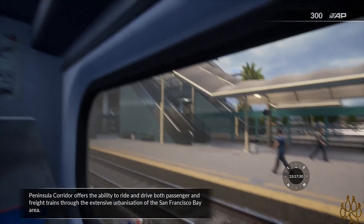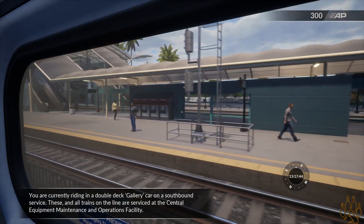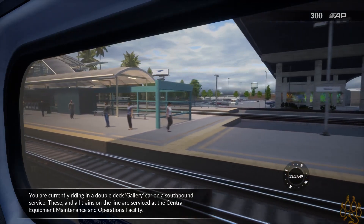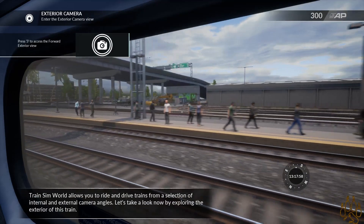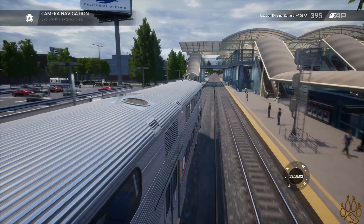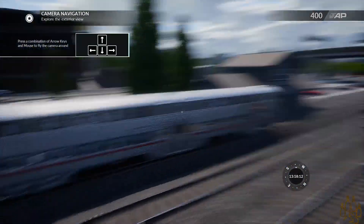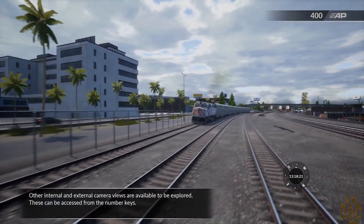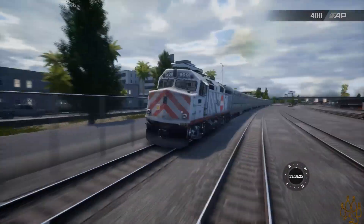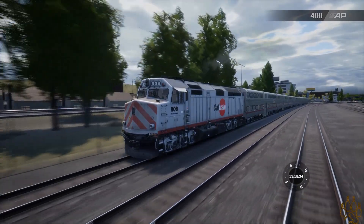Peninsula Corridor offers the ability to ride and drive both passenger and freight trains through the extensive urbanization of the San Francisco Bay Area. You are currently riding in a double-deck gallery car on a southbound service. These and all trains on the line are serviced at the Central Equipment Maintenance and Operations Facility. Not getting as bad frame rates as everybody kept saying this game did. I love passenger trains. I'm sad that I don't think there's a lot of missions here, but we'll probably end up doing all the services, even if they're the same route over and over, just for the kick of it.